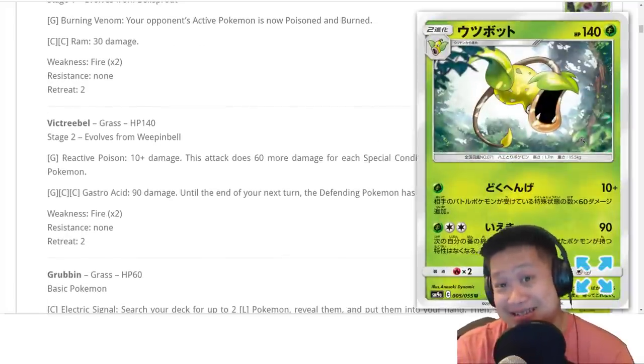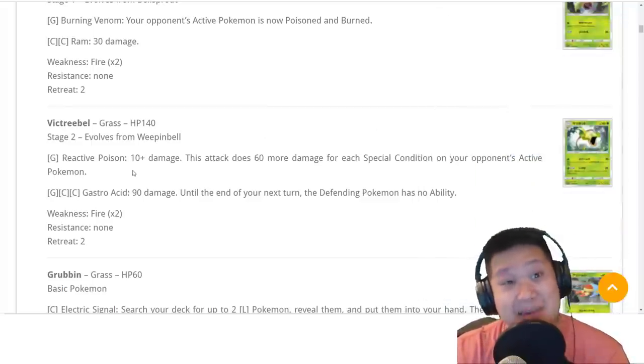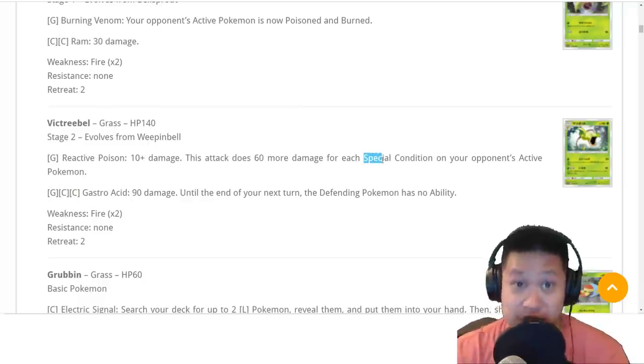Next one: Victory Bell. That last one had a lot to talk about; this one does not. You only care about its first attack. 10 damage — yeah — then there's 60 damage for every special condition. Son of a birch! How do you load those special conditions up?